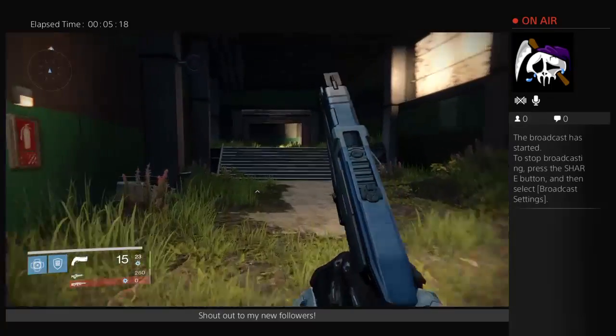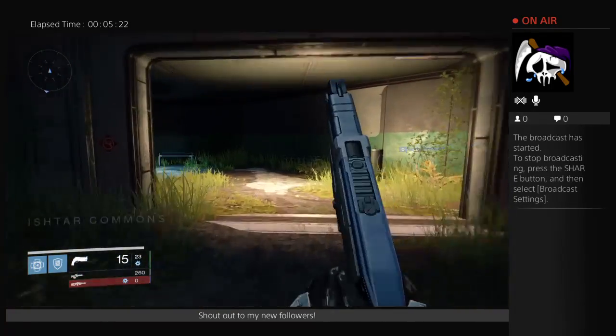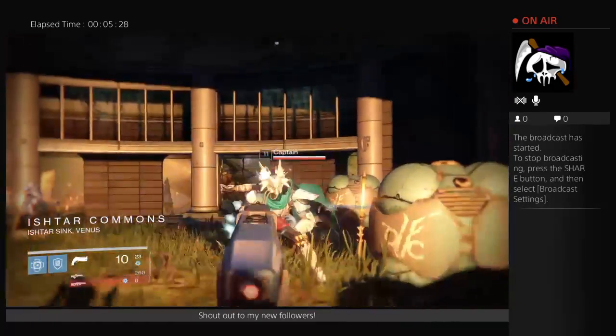Go in the Ishtar Academy, which is basically the library. When you pass all those Vex right there, you come out to the Ishtar Commons. If you go left, that's where it would be at. You're going the wrong way — come toward me.